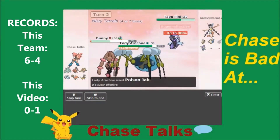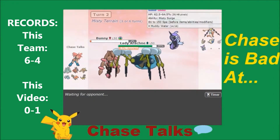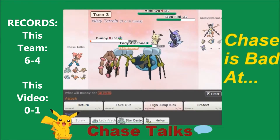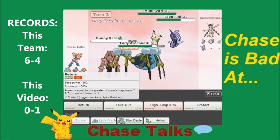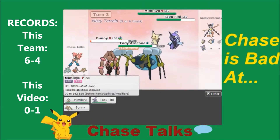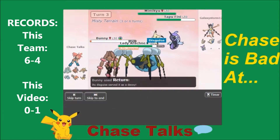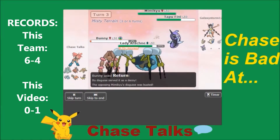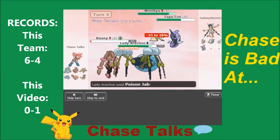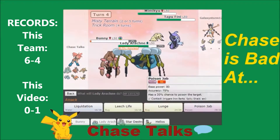Oh, it was the Accuracy Drop — the attack missed. That Accuracy Drop immediately mattered. I'm super frustrated about that. I'm going to Return into Mimikyu to break its Sash, and Poison Jab into Mimikyu as well. Muddy Water goes off but actually misses Bunny, so I get repaid. Poison Jab goes off, and we see him set up the Trick Room — exactly what I thought he was going to do.